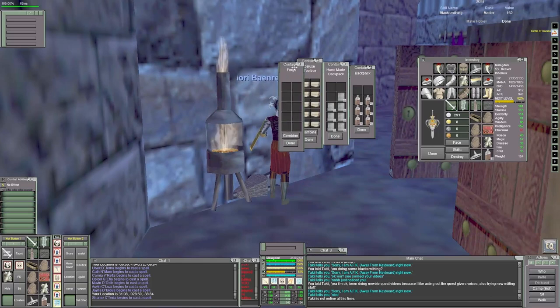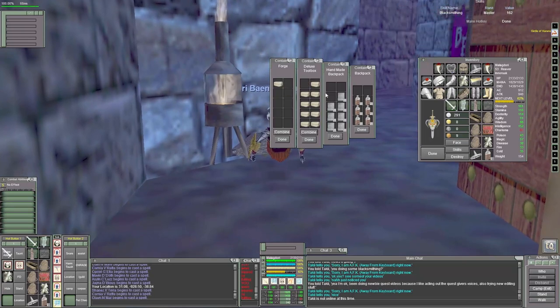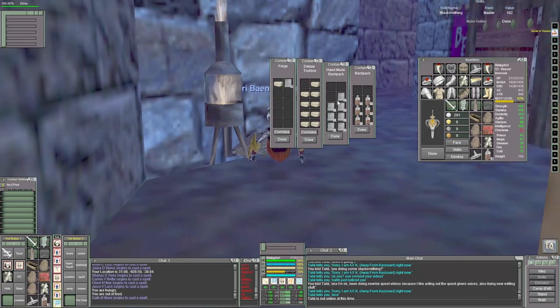I ended up giving out some armor at the end whenever I finally got to 168, just because I wanted to celebrate getting there. Once I get to 168, that means I need to start getting my brewing up to 135, and then we're going to start making Tear Dial chain armor imbued.